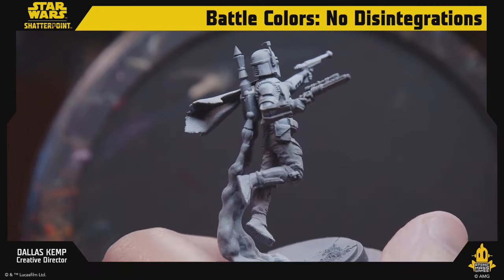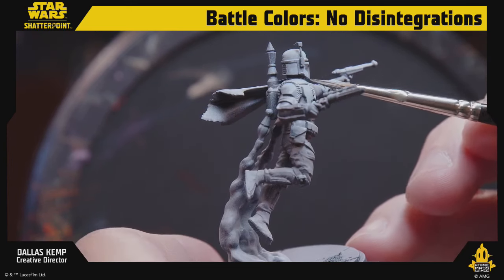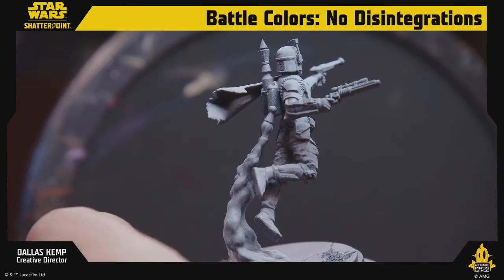I'm going to do the undersuit — let's do a warm color. The reason we're doing a warm white undersuit is to go against the cool white armor pieces. That's going to let them stand apart from each other a little bit. Contrast, contrast, contrast!